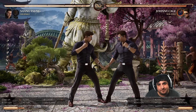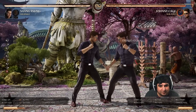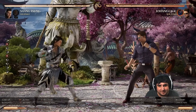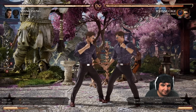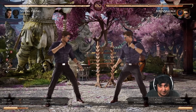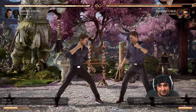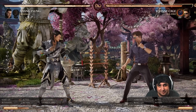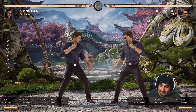He also has forward 4, which is a pretty long-reaching overhead at 28 frames — fairly slow but safe on block. It is susceptible to up-block, so keep that in mind. Up-block is a good tool against Johnny Cage overall, but he does have ways to counter it, so make sure you're making the right read or you'll find yourself getting punished.